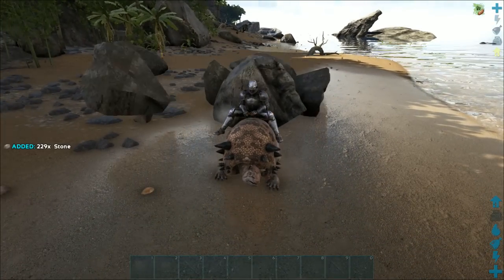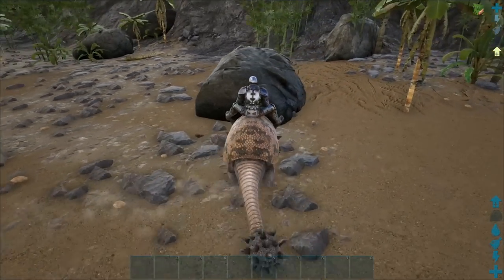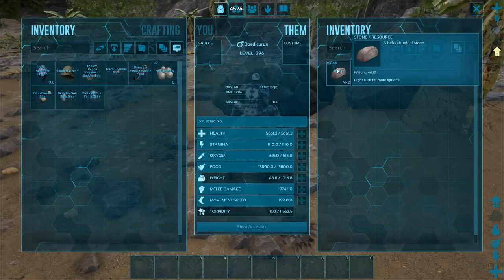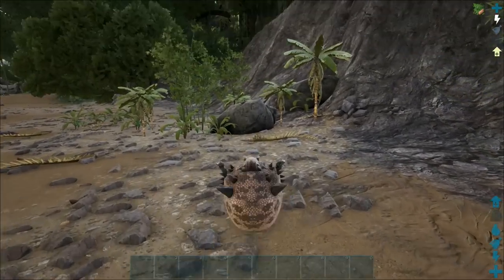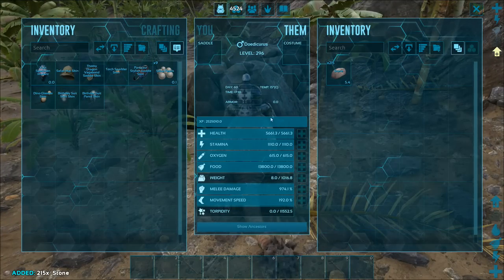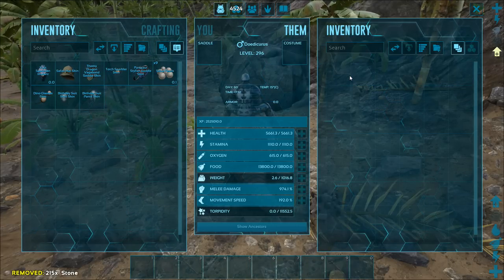Upon a new start, many tribes tame a Doedicurus almost instantly as it is essential if you wish to have a much quicker, safer, and more resource-filled start in a new world. Not only does it harvest stone, but it is also excellent at farming sand and obsidian, which further gives reason as to it being a favorable tame. For all of these reasons, the Doedicurus deserves fifth place on my list.